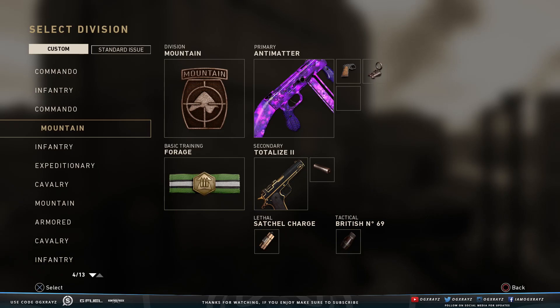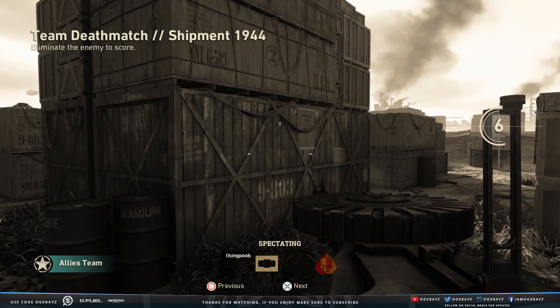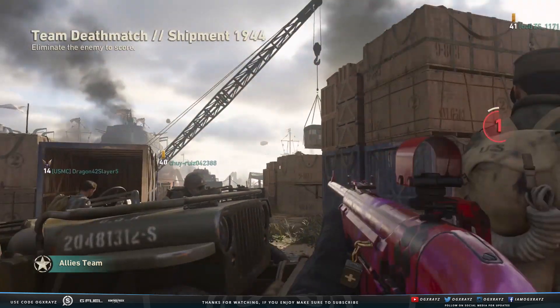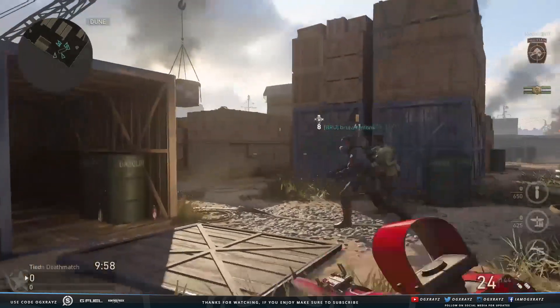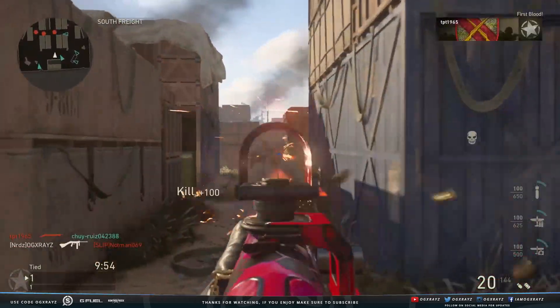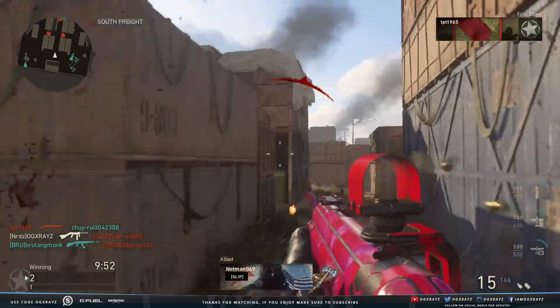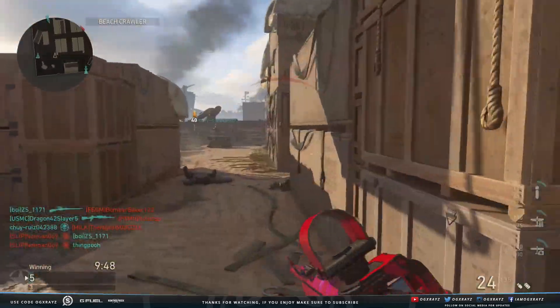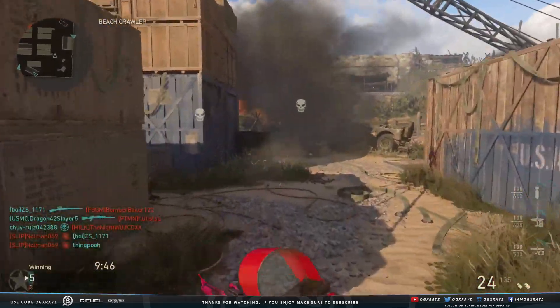We'll end the video by using one of my favorite variants in the game — the Anti-Matter. Look at this. I hope they add more animated, moving camos like this in the future. That was one of the really cool things about this game — it took a while to get some nice looking camos in World War 2.